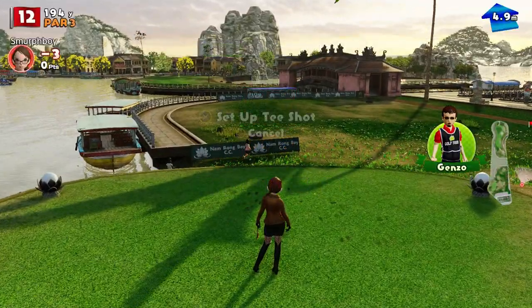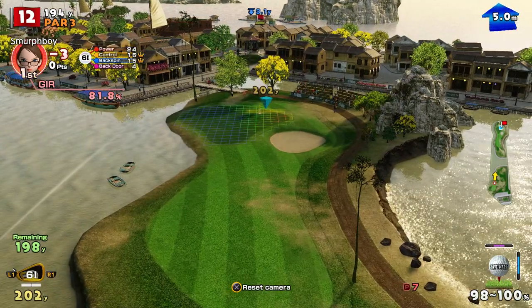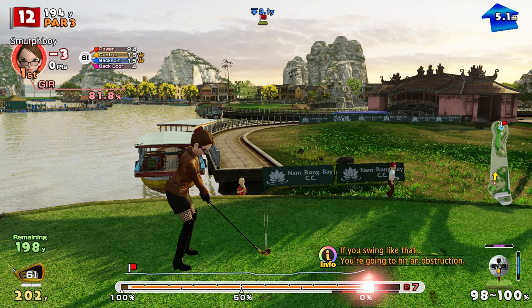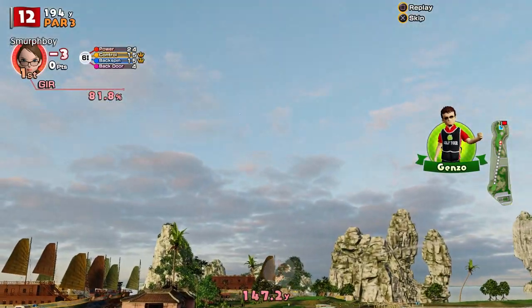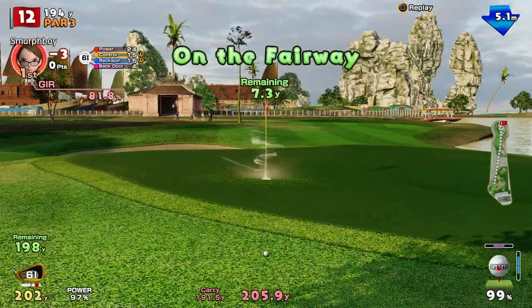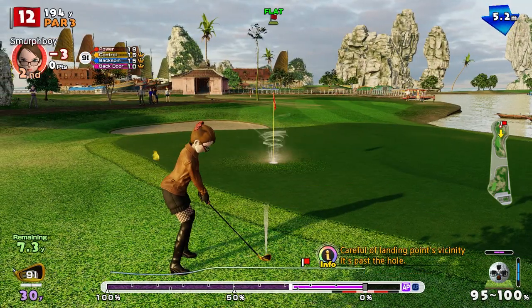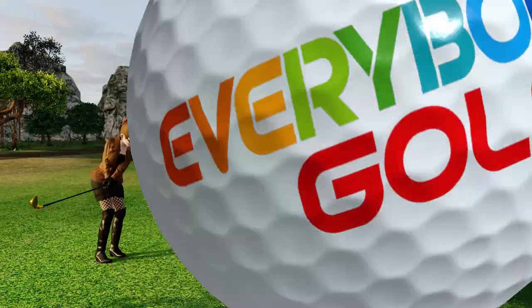Par three next. We're downwind and downhill with a six iron. A bit of sway to the right — wind should counter that. Wind got it at the end when it slowed down, so we're a little bit out the back. Chip time — nine iron, same as last time. Just aiming a little bit past the hole, and with a bit of luck — there you go. Chipping birdie this time.